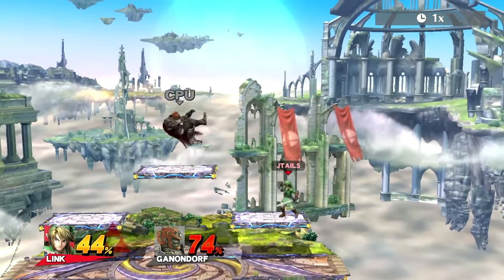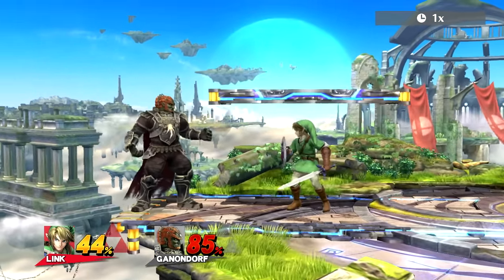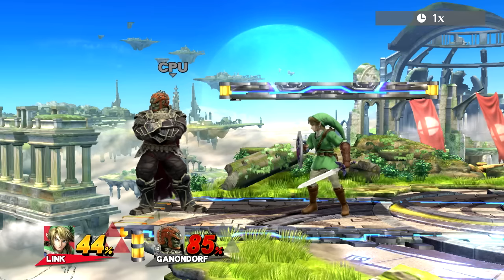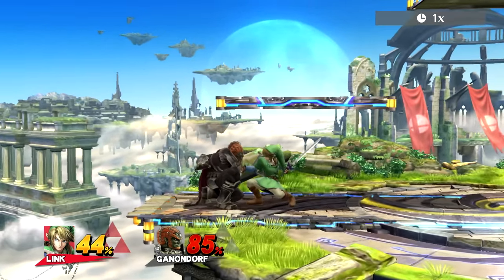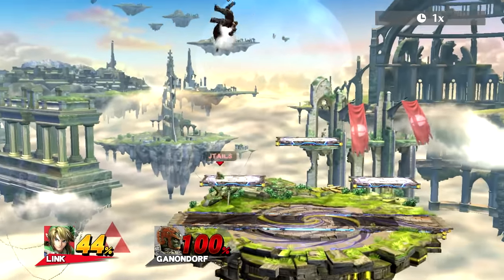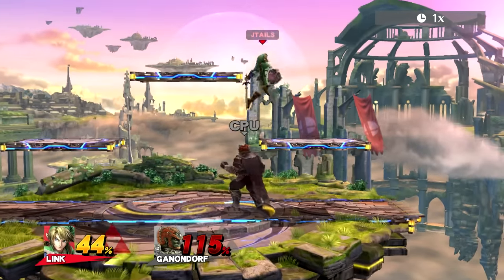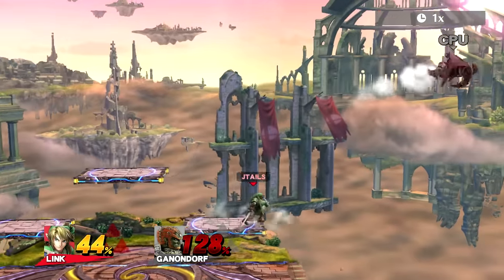My favorite move as Link is definitely up tilt. Up tilt is great — if someone's gonna roll behind you, up tilt has so much range in the front and behind. If Ganon wants to roll behind me I would just up tilt and then up air, covering that range. It's just really good for anti-air and juggling. Up air is also a good kill move and it comes out fast, so you can double jump up air if people don't see it coming. The bombs will almost always send them somewhere useful.